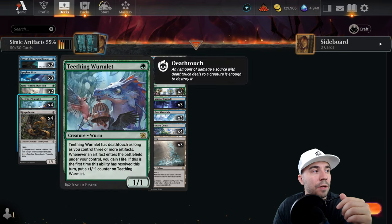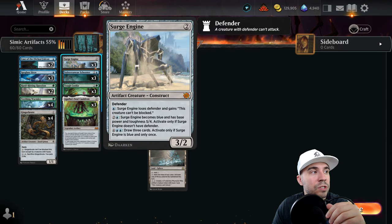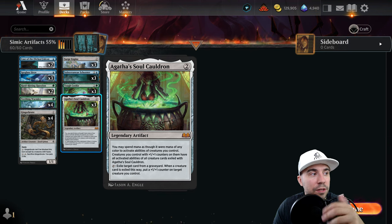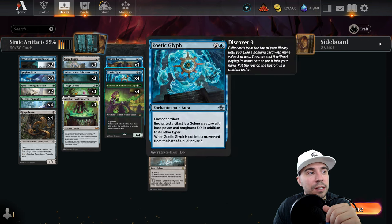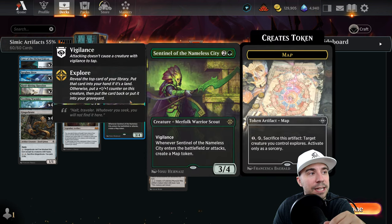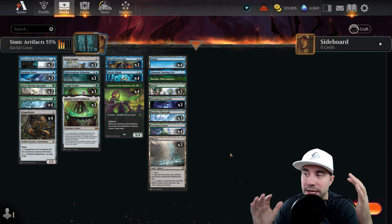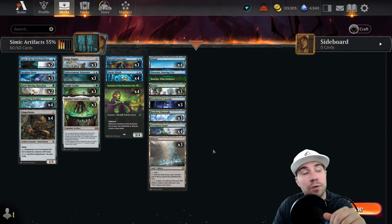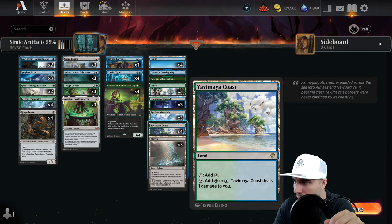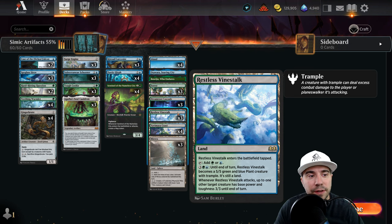This list also takes advantage of Teething Wormlet, Spyglass Siren, Ginger Brute, Surge Engine, Subterranean Schooner, Tough Cookie, Agatha's Soul Cauldron, Kitesail Larcenist, and Zodiac Glyph — a great one that turns a creature into a 5/4 with Discover. Additionally, there's Sentinel of the Nameless City. It's a very well-balanced curve that tops out at three, with Murders at Karlov Manor upgrades adding spot removal with Hard-Hitting Question. There's also backup with Murex and land support including Restless Vinestock as a man-land.